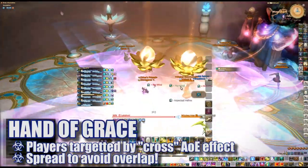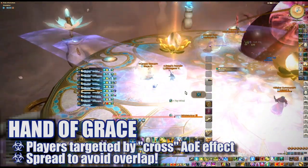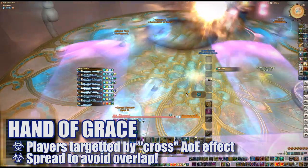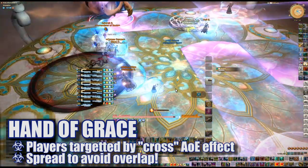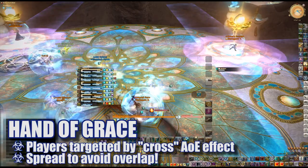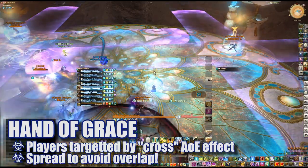When Lakshmi casts Hand of Grace, two players will be targeted by these markers and cast out column AoEs in a cross pattern from where they're standing. These affected players should spread apart from each other so that they're not overlapping, but then stop moving so that everyone else knows where the safe zones will be and can adjust accordingly.